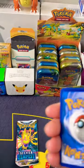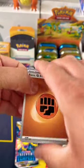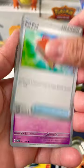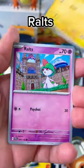Let's get lucky! Code card, guess the energy — fighting energy, Palpac, Finizen, Toxel, Ralts.